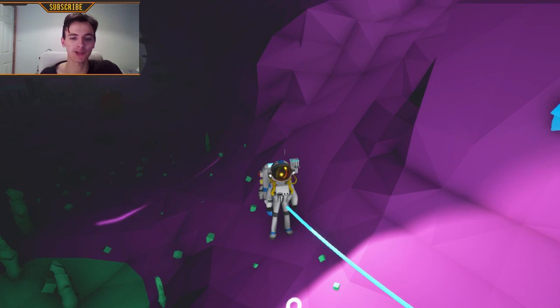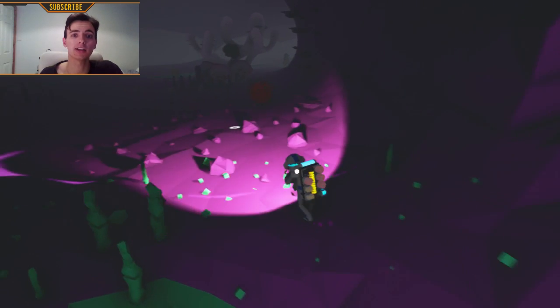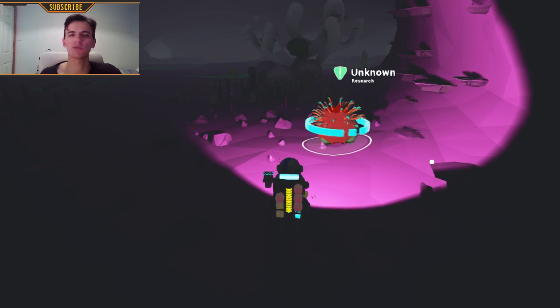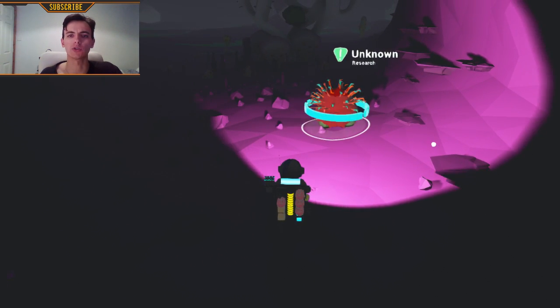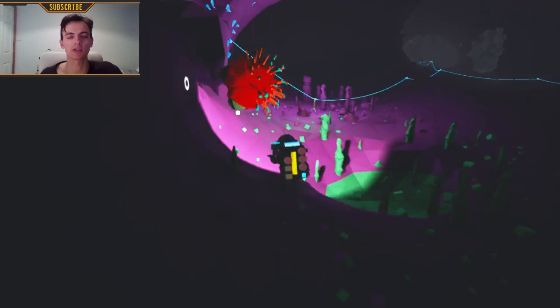Thanks for clicking on this video. Today we are here to check how to research items in Astroneer. First of all, you just need to find them — they look like this, or they have different shapes that are usually rounded, squared, or rectangular. You just need to pick it up and bring it to your base.